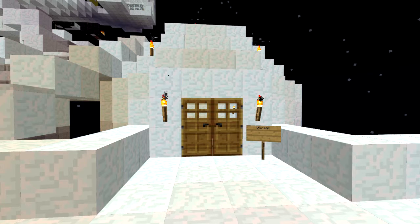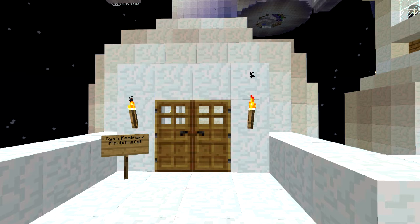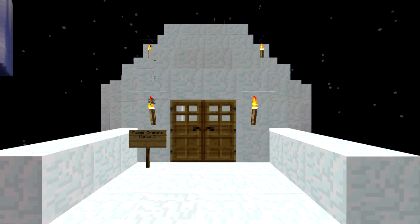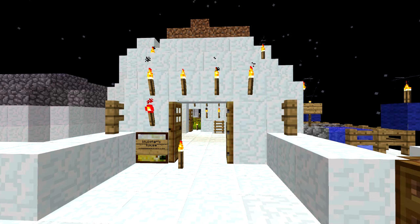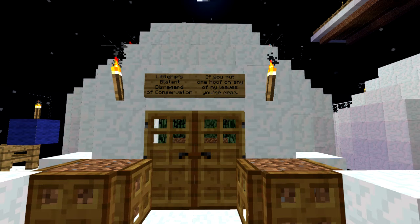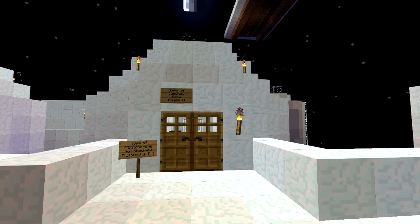First, your building can't clash with any other houses. If you're not sure about it, ask Butchie. If you harvest anything, you have to replant it — this goes from seeds to saplings to everything you can imagine. And last but not least, no griefing and don't hurt any animals, or you'll get the roar of Butchershy!